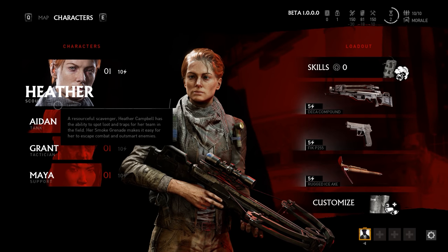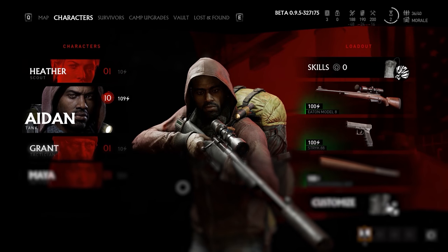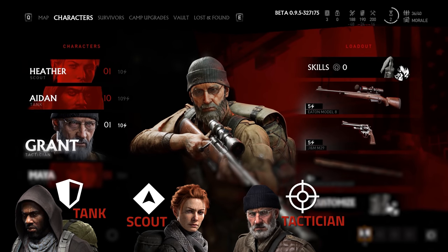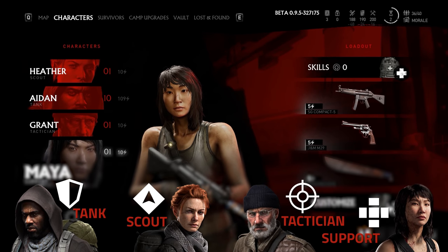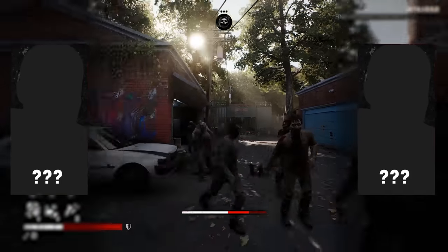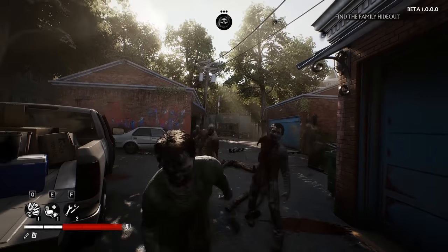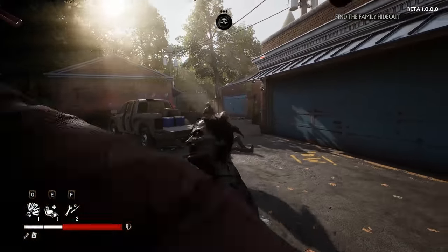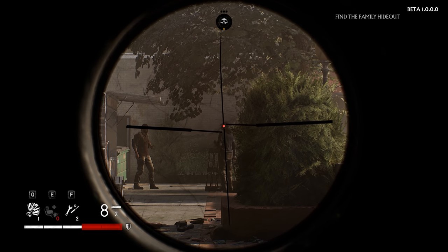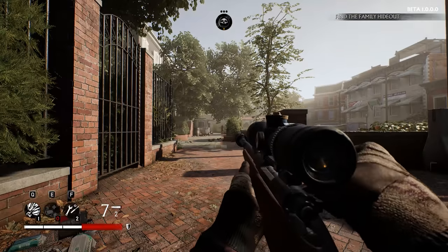There are four classes in the game: Aiden is the tank, Heather is the Scout, Grant is the tactician, and Maya is the support. Overkill have stated that there will be two extra playable characters on release, and one if not both have to be Payday characters. My guess is it'll either be Dallas or Chains — Dallas would fit well as a tactician and Chains would fit the tank. Since The Walking Dead is all about that narrative, the game is going to progress in a structure similar to the TV show and other Walking Dead IPs.